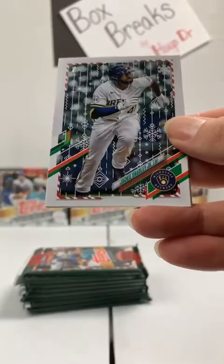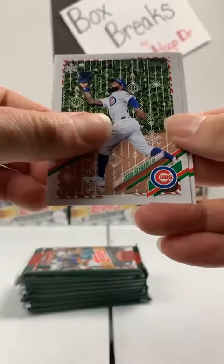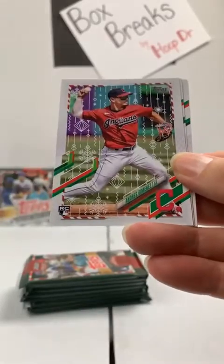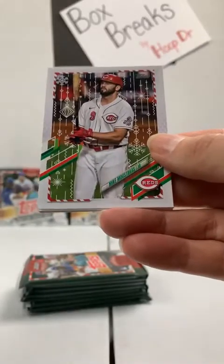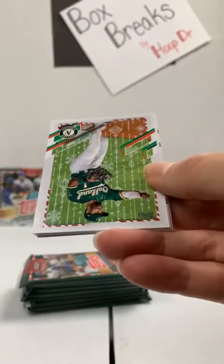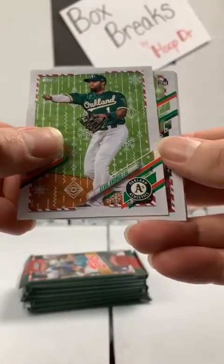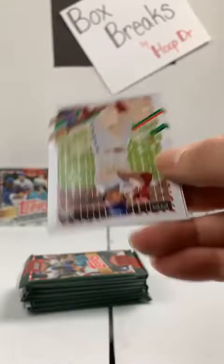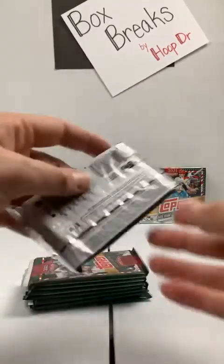Rookie card, Shane McClanahan to the Rays. Jackie Bradley Jr. to the Brewers. Corey Seager, Dodgers. Jason Hayward to the Cubs. Chris Bryant, San Francisco. Dallas Keuchel, White Sox. Andres Jimenez, rookie to the Indians. The Brewers pick up a Keston Hiura. Moustakas to the Reds. We've got a metallic — Elvis Andrus to the A's. Rookie card, Nick Madrigal, Cubs. Trevor Rogers, rookie to the Marlins. Rhys Hoskins, Phillies. Paredes, rookie to the Detroit Tigers. Starling Marte, Oakland Athletics.